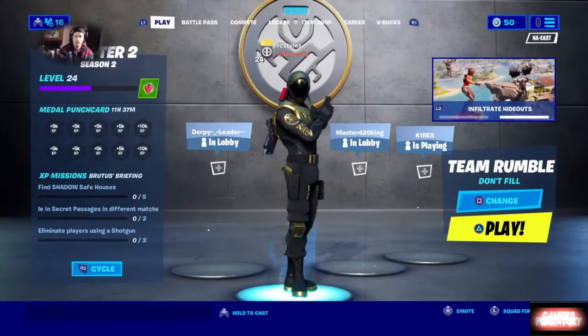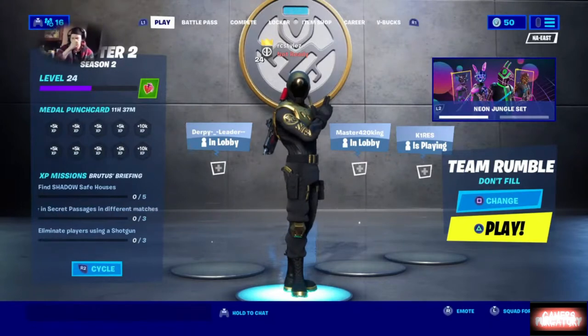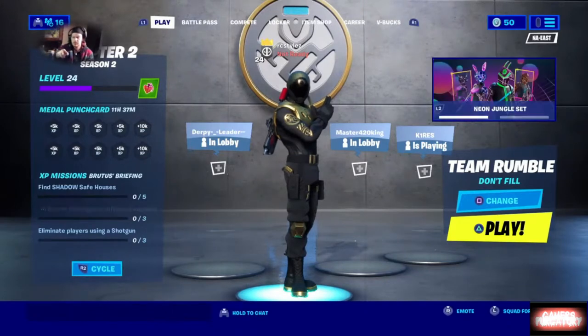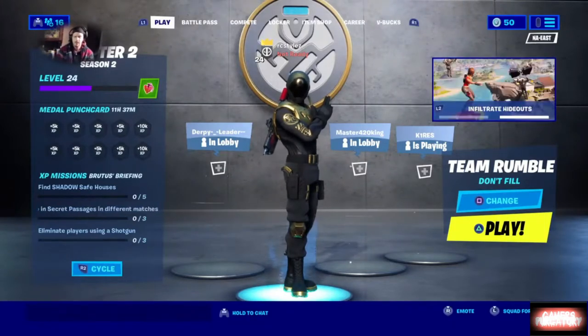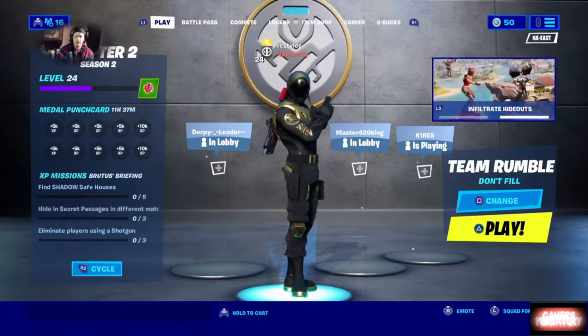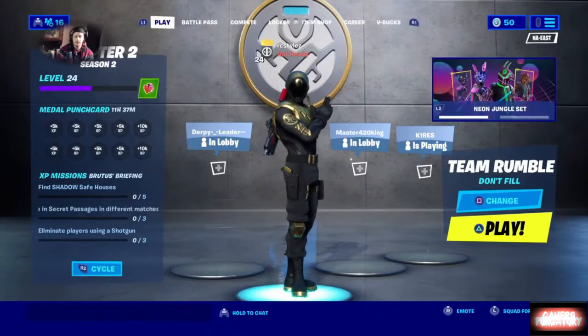Getting into the week two challenges overview — over here I haven't seen this on the challenges map itself, but you can see where it says you want to find shadow safe houses. It looks like you need to find about five of them. I would imagine you need to do that in solos, duos, or squads, considering activations for henchmen and similar things are not available in team rumble.